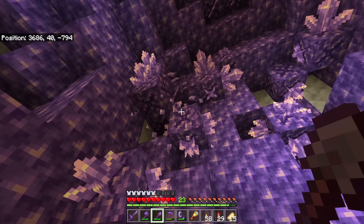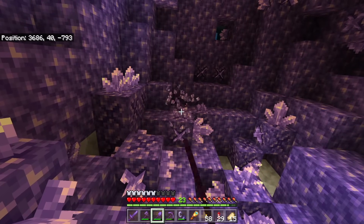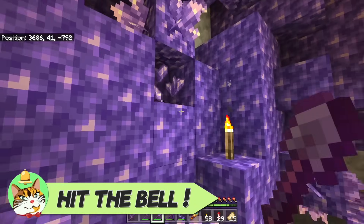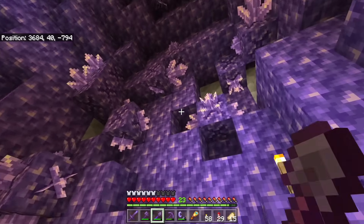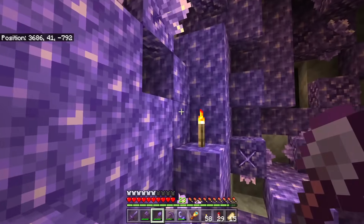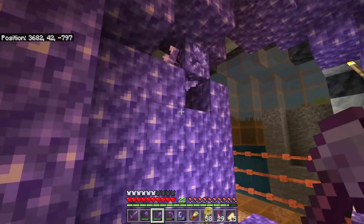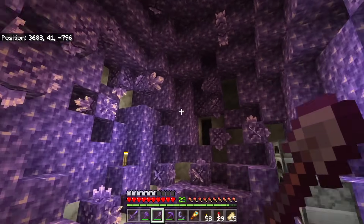Look at this — it's going to turn into some nice crystals. Going to get so many crystals to make so many calibrated skulk sensors. I'm excited for that. I don't think I'll realistically use too many of them, but they look like such an interesting block. I feel like I want to have at least one redstone contraption. And ultimately, that's the important thing in Minecraft — having the choices to do these fun things when you want to, rather than having to go out and find an ancient city or a geode.